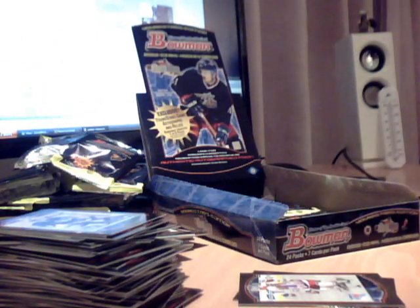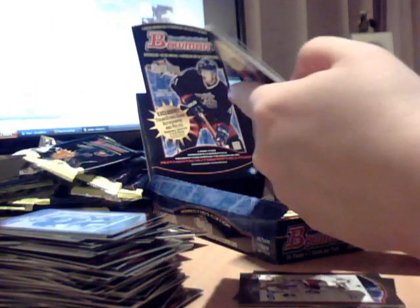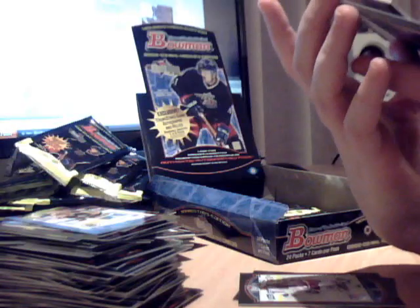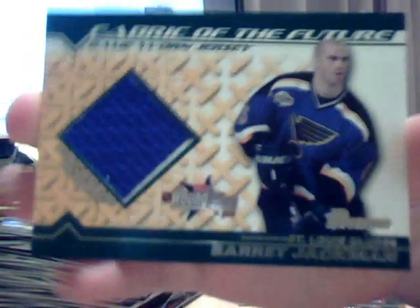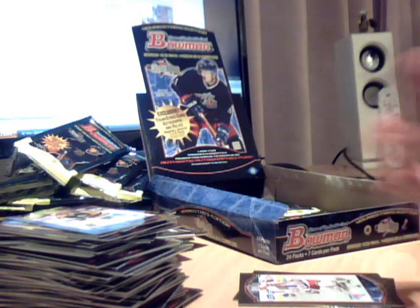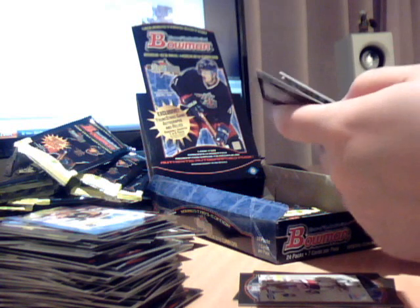Wonder what's going to be in this one — question is, what is it going to be? No autographs. Samsonov. Lindmark. Yep, it is — another Fabric of the Future jersey, and it's Barrett Jackman. Again, he was quite a big name rookie-wise. The swatches on these, as you may have noticed, are not very well cut — has to be said. Volchenkov. Koevisto. Frolov. And Camilleri.